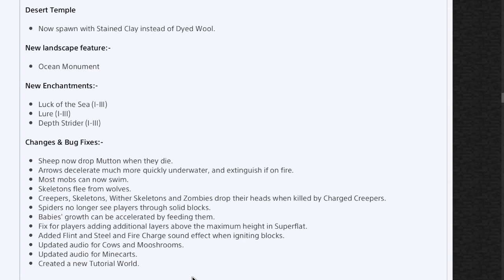For changes and bug fixes: sheep now drop mutton when they die. Arrows accelerate much quicker underwater and extinguish if on fire. Most mobs can now swim. Skeletons flee from wolves, giving wolves a bit more purpose. Creepers, skeletons, wither skeletons, and zombies drop their head when killed by a charged creeper. Spiders no longer see through solid blocks. Baby animal growth can be accelerated by feeding them. Players can add additional layers above the maximum height in superflat. Added flint and steel and fire charge shine effects when igniting blocks. Updated audio for cows, mushrooms, and minecarts. Created a new tutorial world.